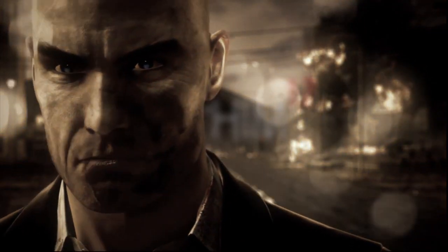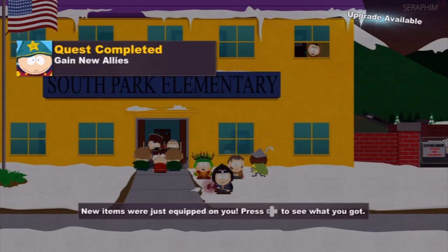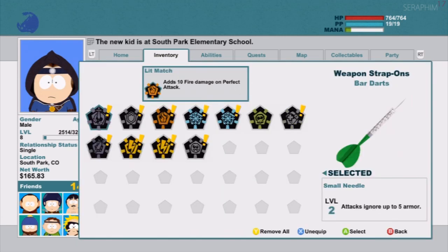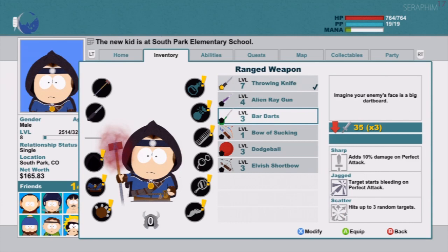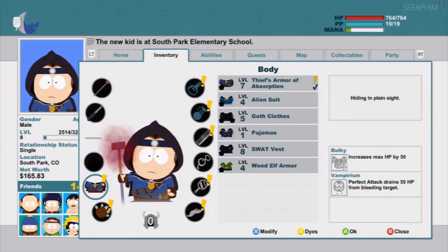Hello there. This is my South Park: The Stick of Truth hardcore difficulty walkthrough. We're on the mission 'Attack the School', and this is a pretty long one considering the last few missions have been incredibly short. We have a bit of new gear — the one really worth noting is the throwing knife. I'm going to be putting some attachments on it to make it better, essentially what the darts were before we gave up using darts for stronger weapons.